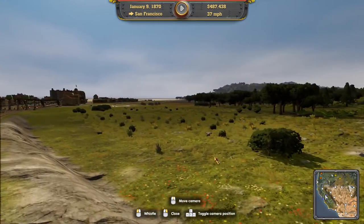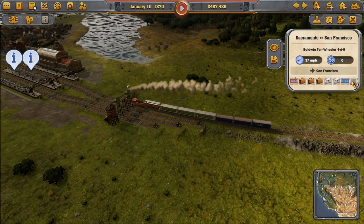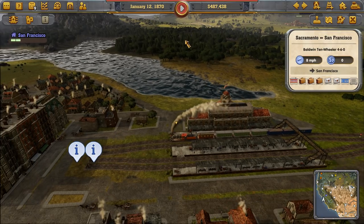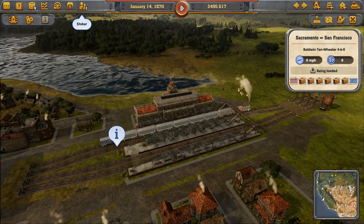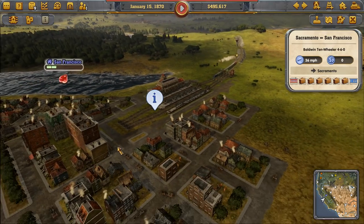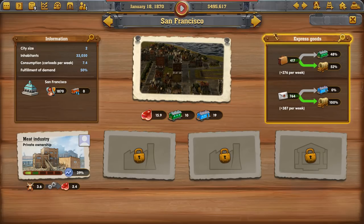Into San Francisco — our first stop. On the train we've got three passenger cars, two mail cars, and an empty mail car. Pulling into the station, making us some cash. We just made eight grand from that train. Now there are industries in the town — as soon as the city gets to level three, a new industry will come in. We could potentially buy that industry and select what we want put in there, and we make money off it.